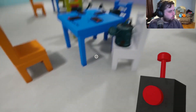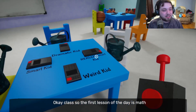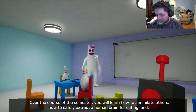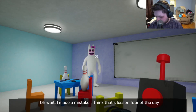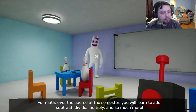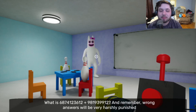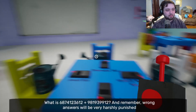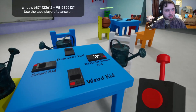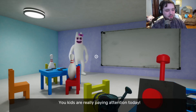Now sit so we can begin. Alright, let's try that again. The first lesson of the day is math. I'm sitting with other kinds of kids, so maybe the really smart kid knows what the answer is. What is 6,874,123,612 plus 981,939,912? The really smart kid answers: 7,856,063,524 — but that's not right, by the way. Okay, you kids are really paying attention today. Next question, and one I wrote myself: what is 2 plus 2? Correct! Wow, I thought everyone would get it wrong. Last question before your lunch break: what is misery plus disappointment? That's probably something for the dramatic kid. My life. That's all the time we have for math today.